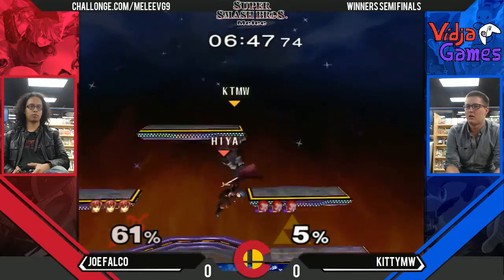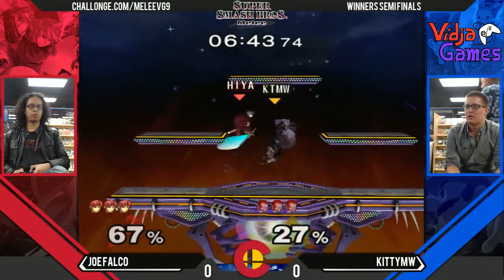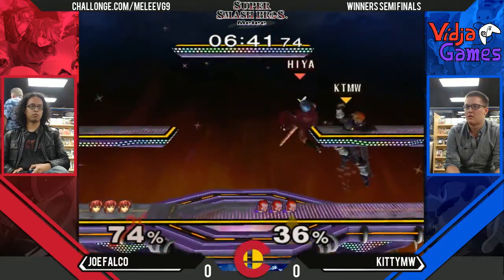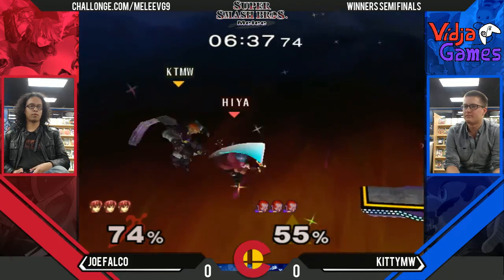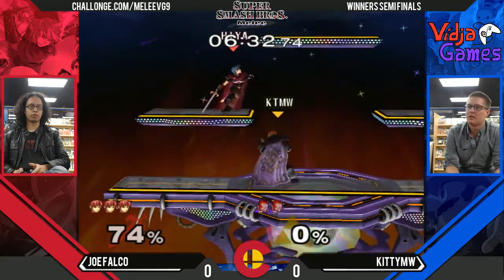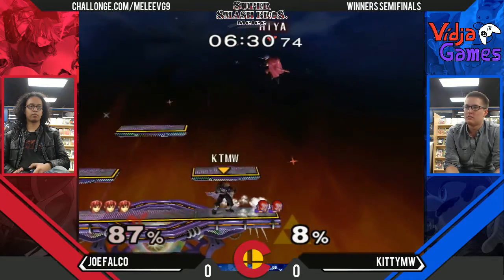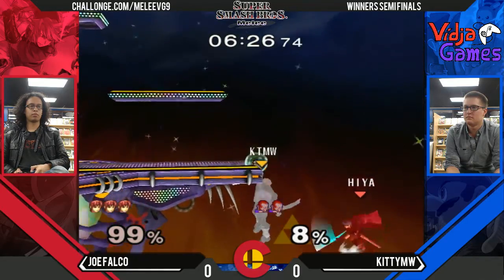This matchup is historically pretty difficult for Ganon. Marth doesn't really have to approach at all in this matchup. You don't have a projectile to really threaten Marth's stage control. Those kin combos though — that was more of just a down air. It wasn't really a kin combo, I mean it was combo'd off of something. Kin combo is forward air to down air.